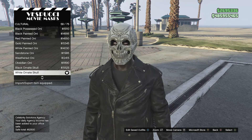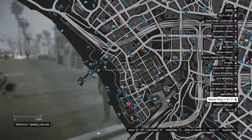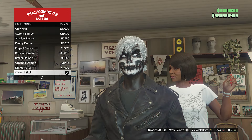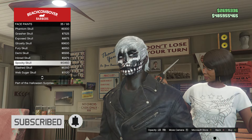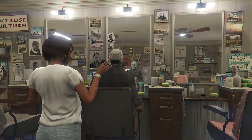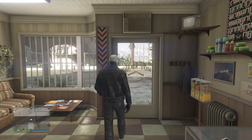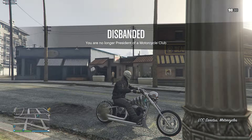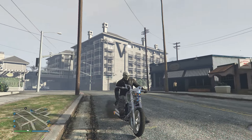Once you equip the mask, if you want the black neck look, go back to the barbershop. Go to face paints — I believe there are only two that give you the black neck: the wicked skull and the spooky skull. You can choose between those two, totally up to you. Once you have one of those face paints, that's pretty much it. I think this is probably one of the best Ghost Rider outfits I've made, and since the Halloween update is here, you can also basically get his motorcycle — it's not exactly the right color but it's close for the Halloween update.